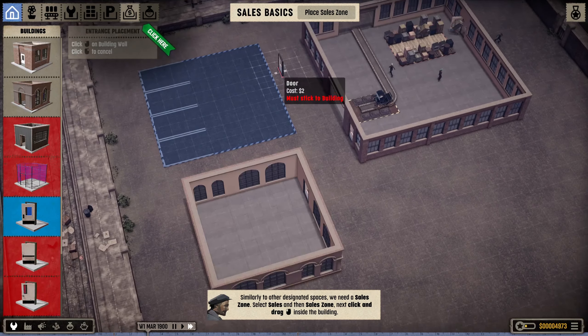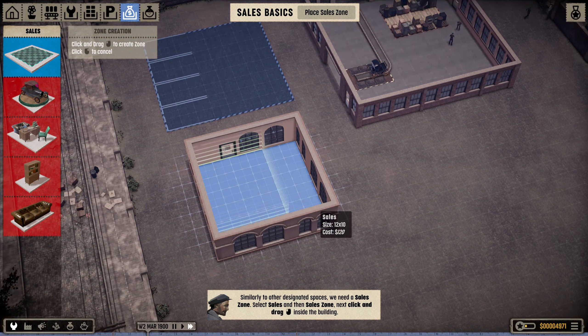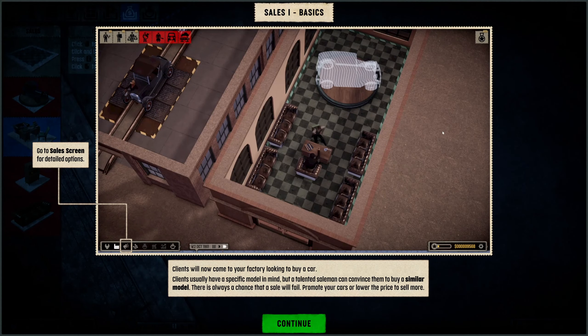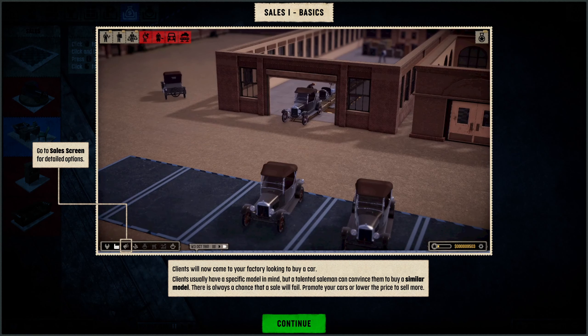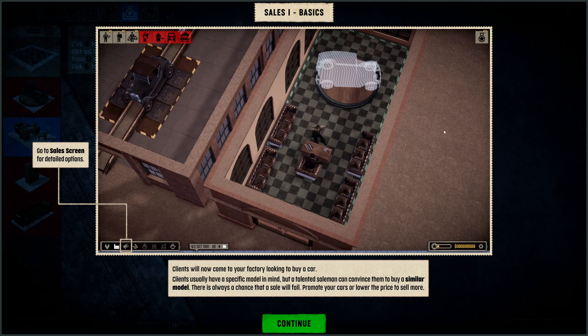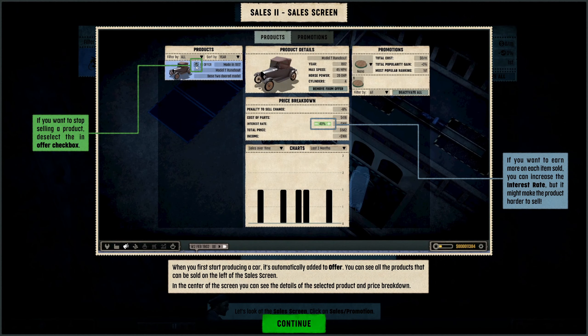This is our sales building - we've got a sales desk and need a place to actually sell the cars. The tutorial says clients will not come to the factory looking to buy a car; clients usually have a specific model in mind, but talented salesmen can convince them to buy a similar model. There's always a chance the sale will fail - promote your cars or lower prices to sell more. The sales screen seems really complicated, which is actually a good thing.